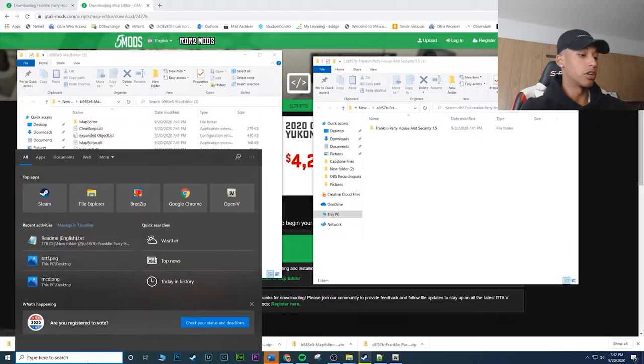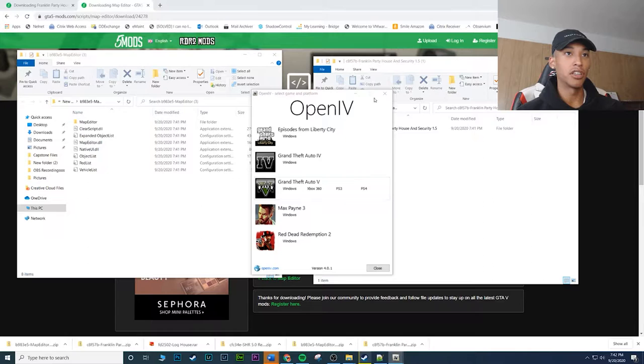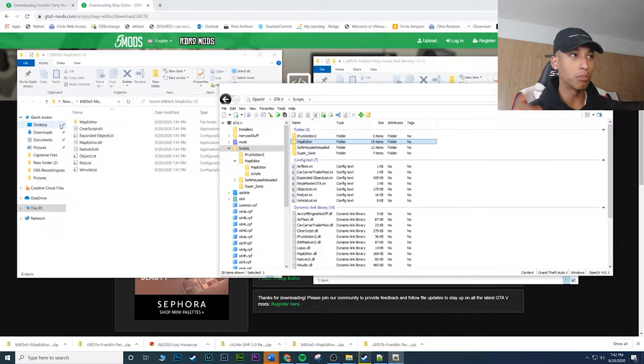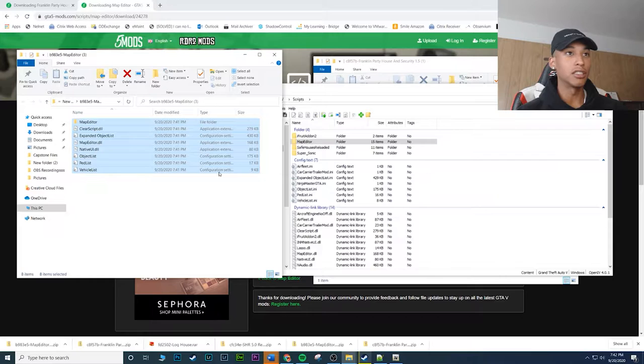Once you have these two mods, it's super easy — go ahead and open up OpenIV. I am at the root of GTA 5 right now. The map editor files are going to go into the scripts folder, so go ahead and open the scripts folder. You can see I already have the map editor here, but I'm going to put it back in there just to show you guys. Drag and drop — make sure you are in edit mode. If you are not in edit mode it will not work.